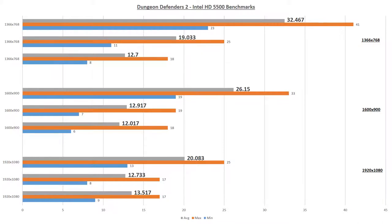As you can see, Dungeon Defenders 2 is a beast! The only time an average above 30fps was achieved was at 1366x768 with low graphics settings, and even then stuttering still occurred. So will the Intel HD 5500 play Dungeon Defenders 2? At this point, not really.